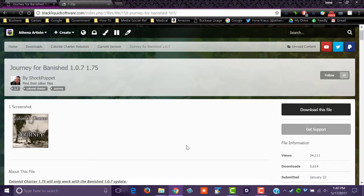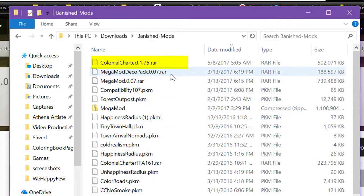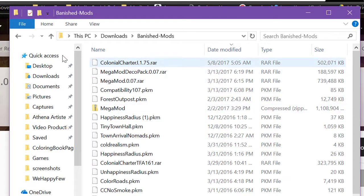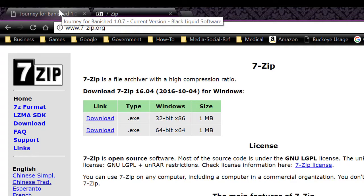My apologies for my voice. The next step in the process is, of course, to download the latest version of Journey, which is 1.7, from the BlackLiquid website. Keep in mind that this is going to download as a RAR archive, so you will need to use a program such as 7-Zip to extract it. There are free versions for both 32-bit and 64-bit Windows, and it will do a fine job of extracting those files for you.